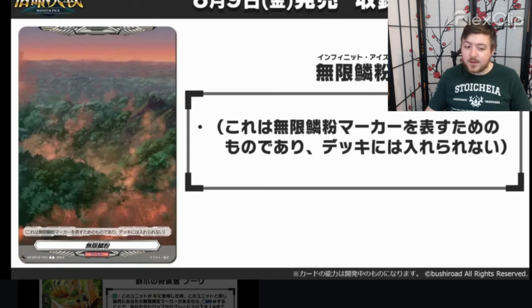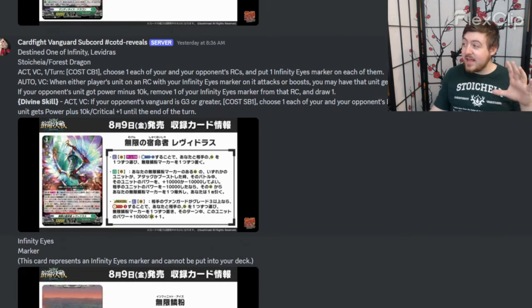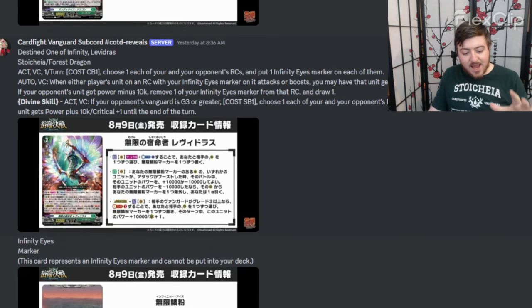It should have just been on the marker and been the marker's effect, because that's exactly what Excel is and this is basically copying that — it's a dragon tree marker but better. That is my gripe so far with Levy Address. Outside of that, it's just Magnolia but better.